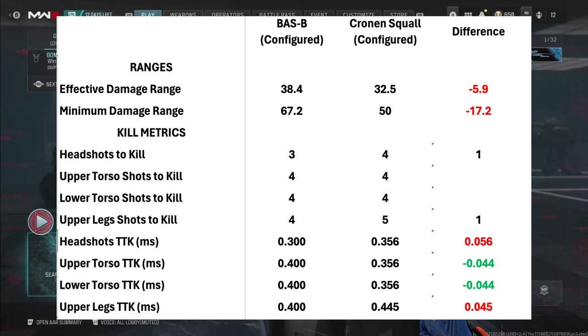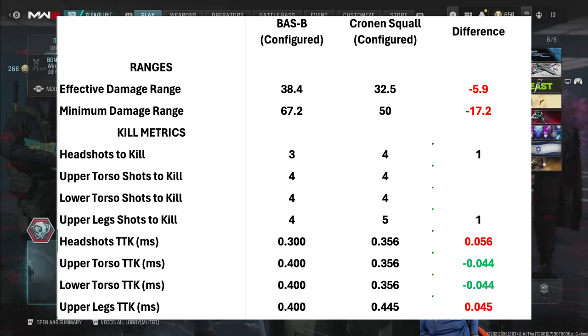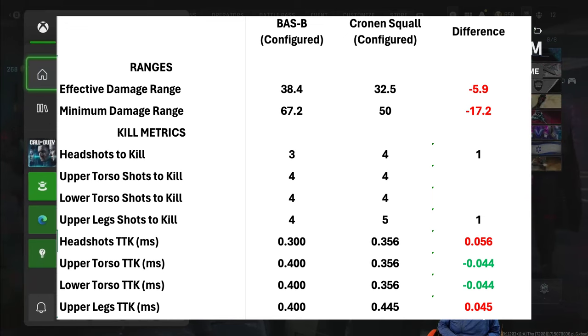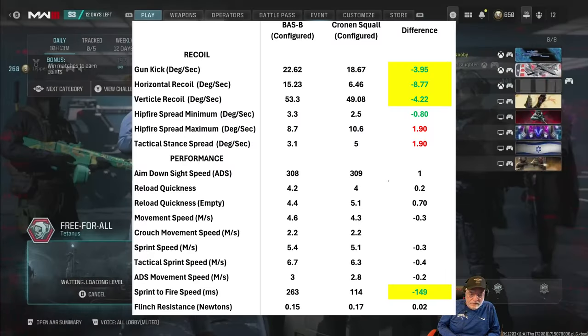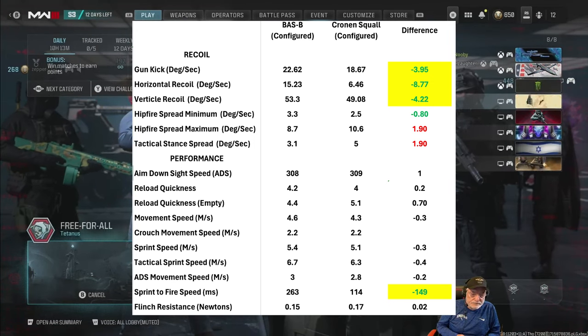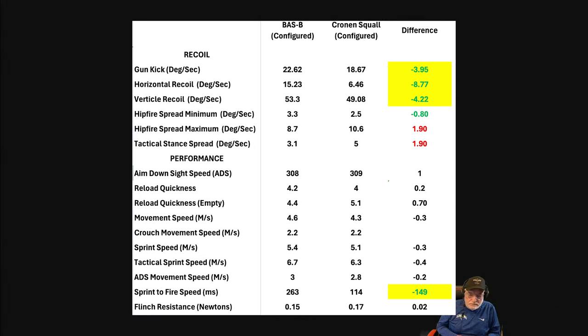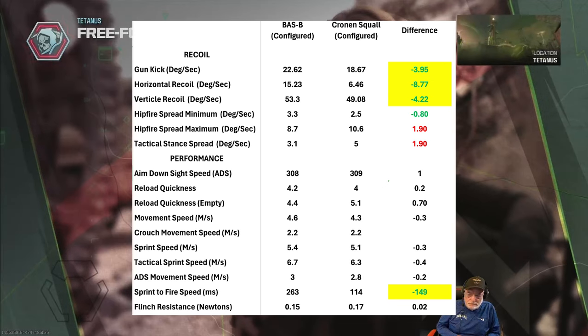Looking at the ranges, the Bass B is better by almost six meters in effective damage range, and about 17 meters in minimum damage range. Time to kill is 56 milliseconds better for the Bass B in the head and upper legs. The sweet spot for the Cronin is going to be in the upper and lower torso. The other significant sweet spot is the recoil control — Cronin beats the Bass B hands down in this configuration.